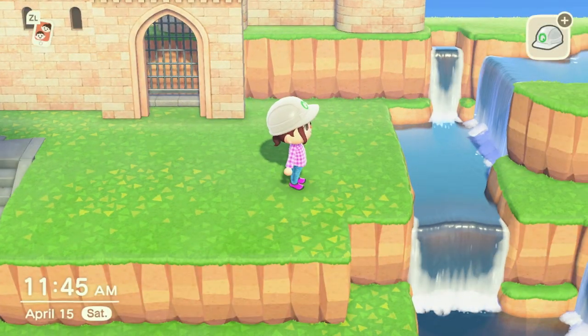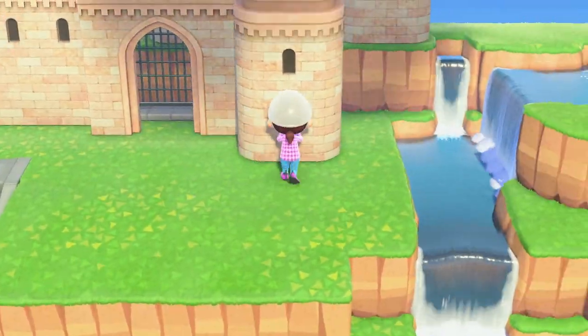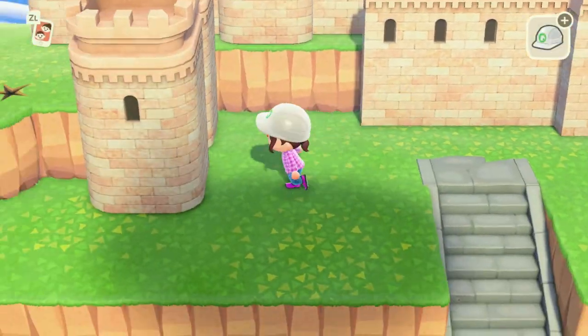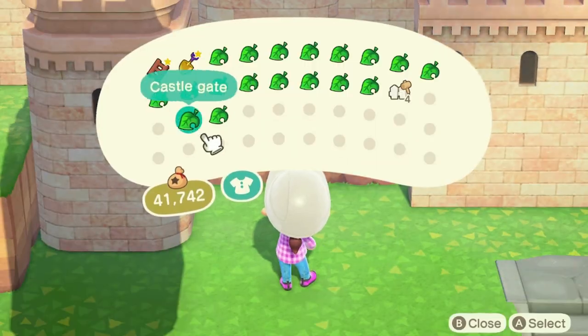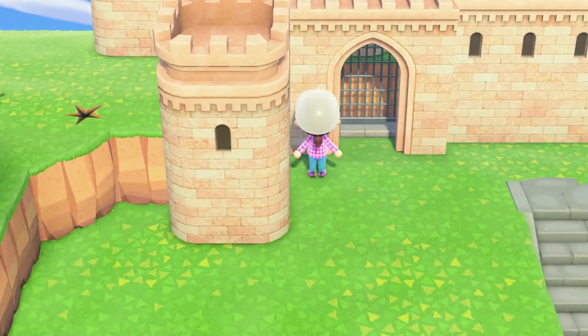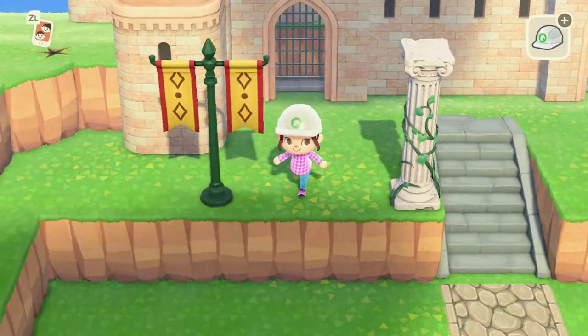When I originally worked on this section, the walls in front of the stairs were in line with the castle gates. However, from the front I felt like it needed something right in front of the stairs, so I ended up pushing those walls all the way back against the cliff and putting some hedges in front. From the outside of the castle you can't even tell that they're not even with the other walls.